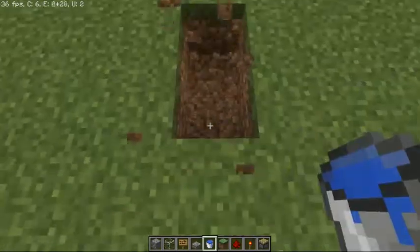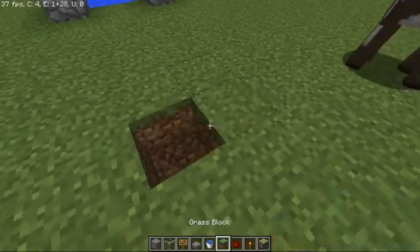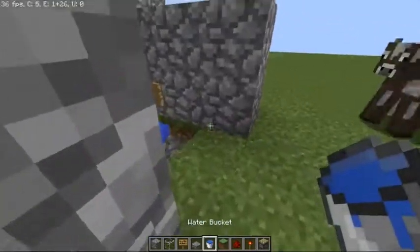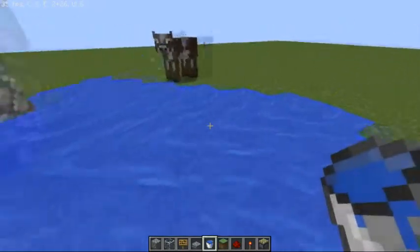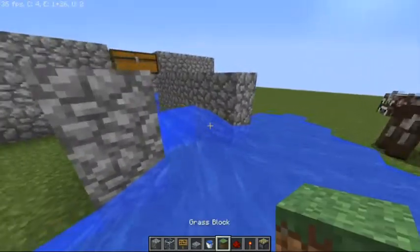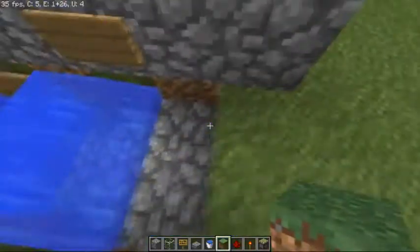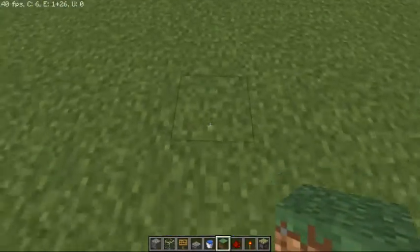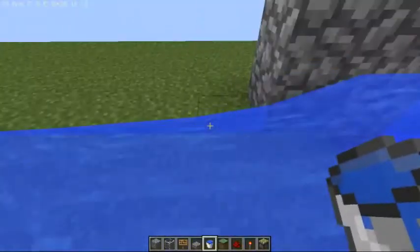And you want to destroy these two blocks here. This is going to stop the water from flowing everywhere. If I don't have those blocks there and I place this water, you'll see it's going to go absolutely everywhere — and that's not what you want. So you want to go eight blocks out, take those two out, and now the water should go straight forwards.